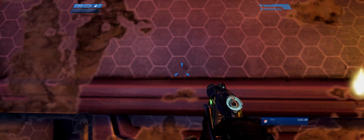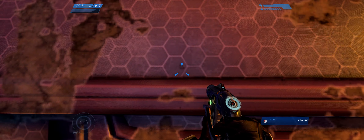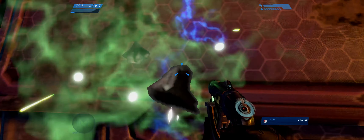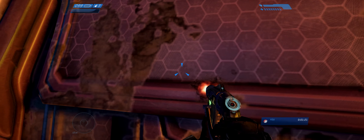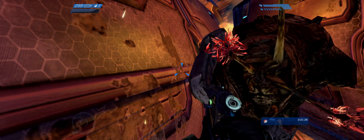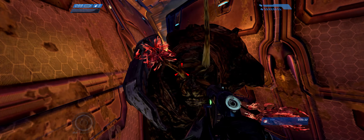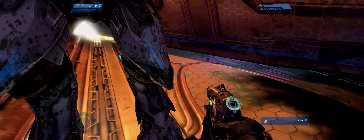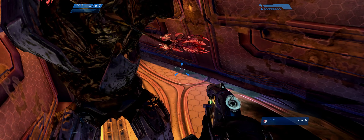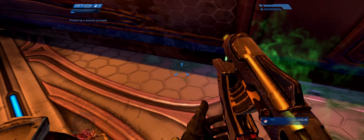Now we're going to want to find these two black dots — black dot there, black dot there — and count over three white points to the left, and that's where we're going to want to stand. By three white points, I mean that corner right there, that right there, and that over there. So one, two, three. Now once we shoot the flood, we're going to want to crouch and walk between the first and second green goo on the ground. So shoot, crouch, walk.